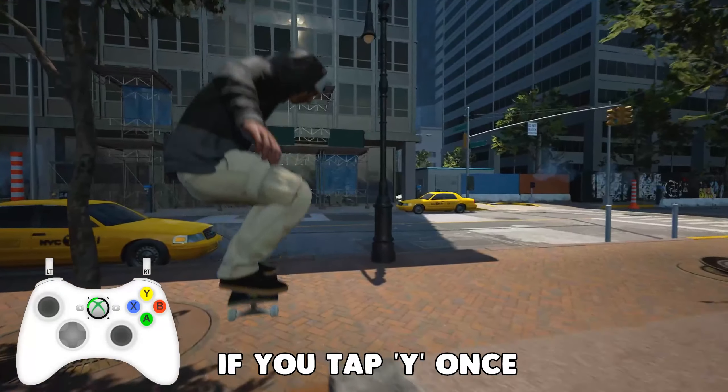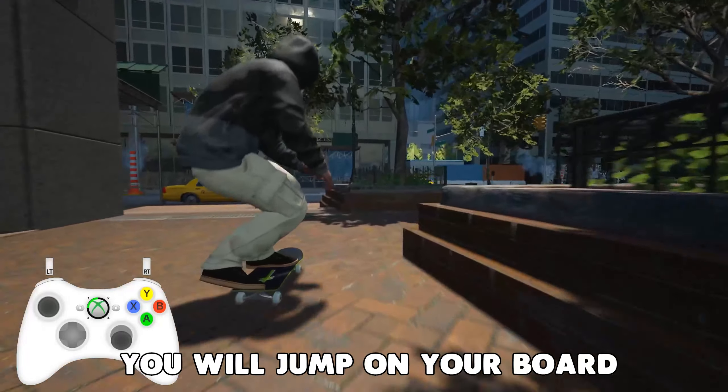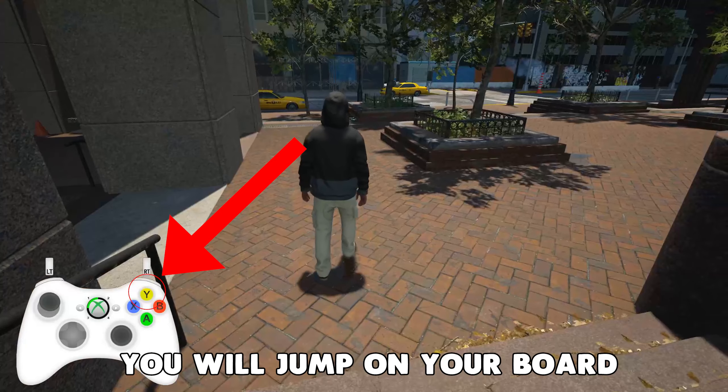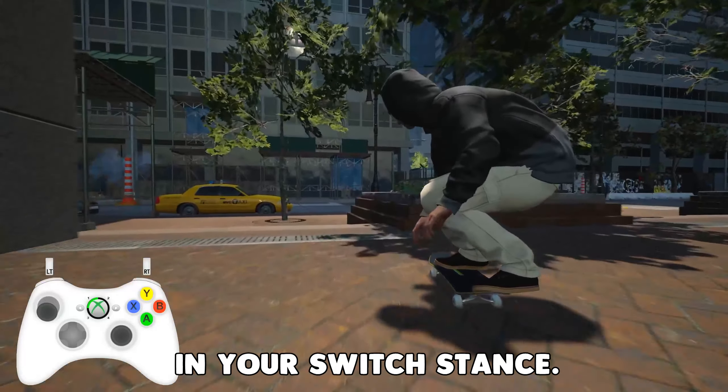Tip number one. If you tap Y once, you'll jump on your board in your natural stance. If you double tap the Y button, you'll jump on your board in your switch stance.